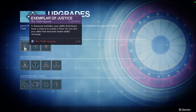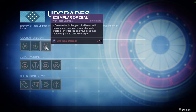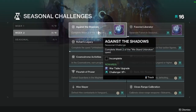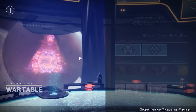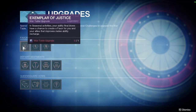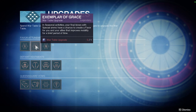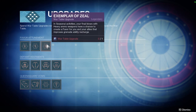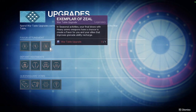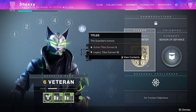Favor attunement goes into the next three triumphs: Exemplar of Justice, Exemplar of Grace, and Exemplar of Zeal. You need three weekly challenges completed in your quest tab rewarding you War Table upgrades, and you can now get five of them. To get a favor of justice, you need ability final blows in seasonal activities once this upgrade is unlocked. Favors of grace require final blows with any special ammo weapons. And for Exemplar of Zeal, favors of zeal are earned from final blows with heavy ammo weapons. These are how you get the different favors needed for the seal.